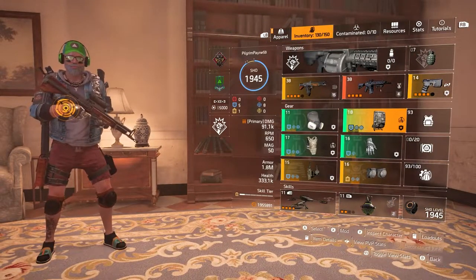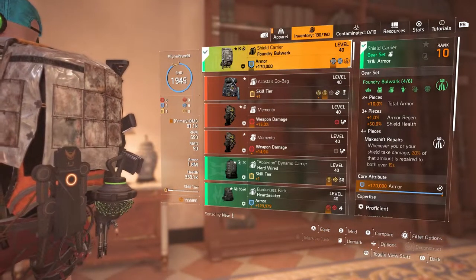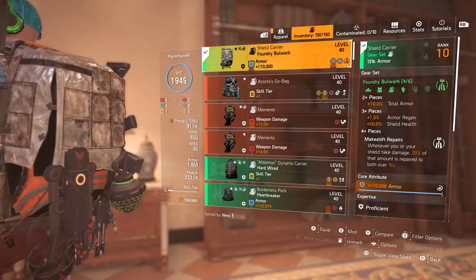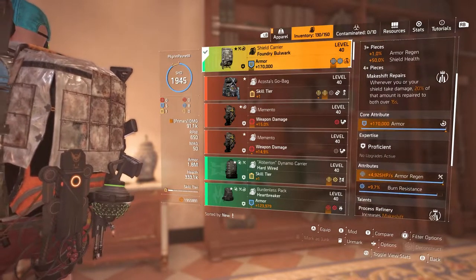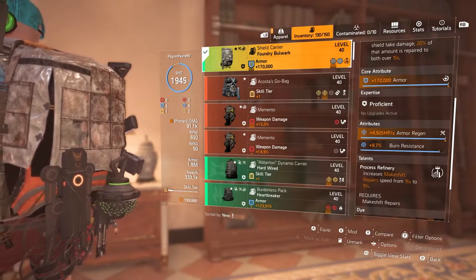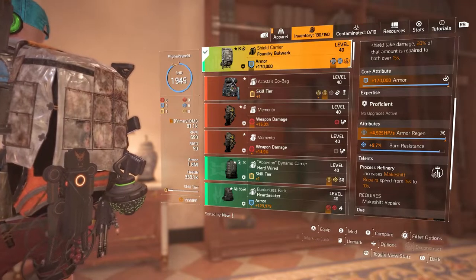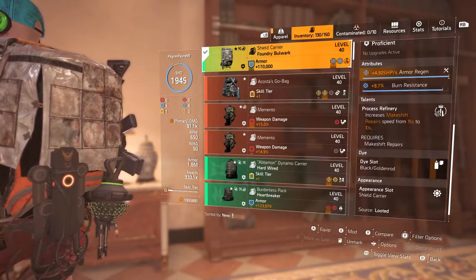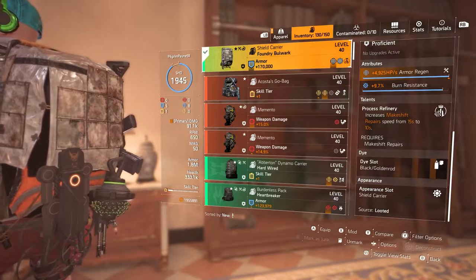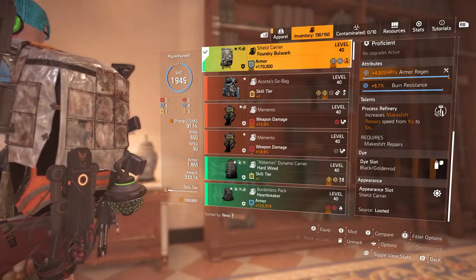Moving into the gear itself — the mask is the Foundry Bulwark heat mask with core armor, burn resistance, and protection modification. The backpack is the Foundry Bulwark Shield Carrier. With two pieces of Foundry Bulwark you get plus 10 percent total armor. It has maximized armor core attribute, maximized armor regen, and a burn-resistant mod. The talent on the backpack is Processed Refinery, which increases repair speed for 15 seconds — and that's going to be critical.